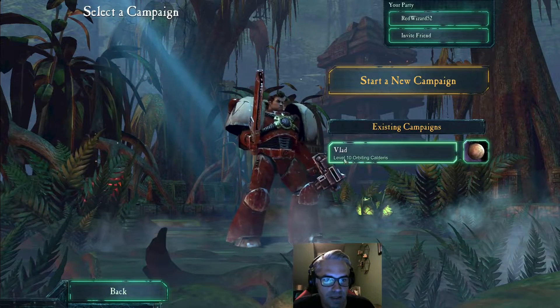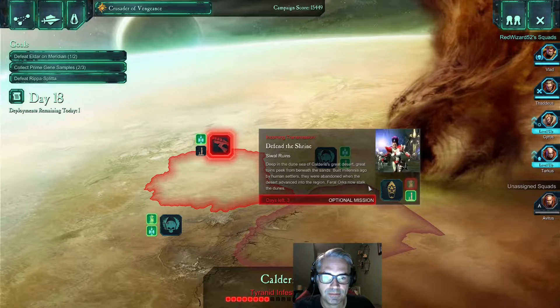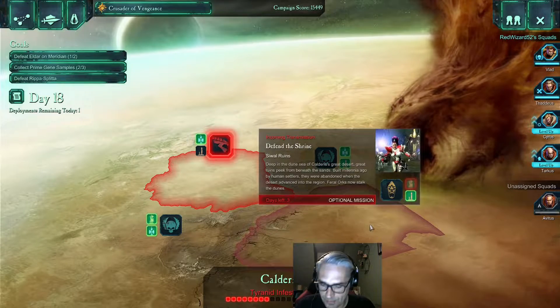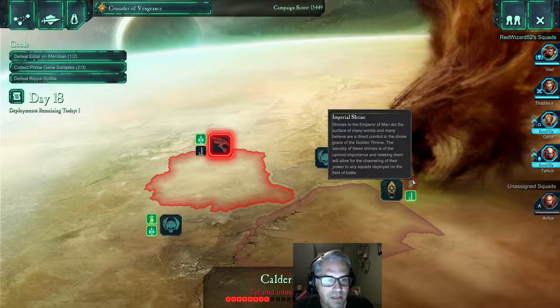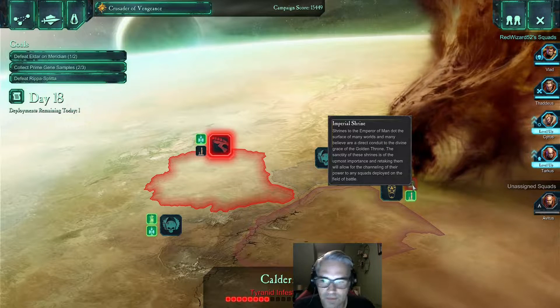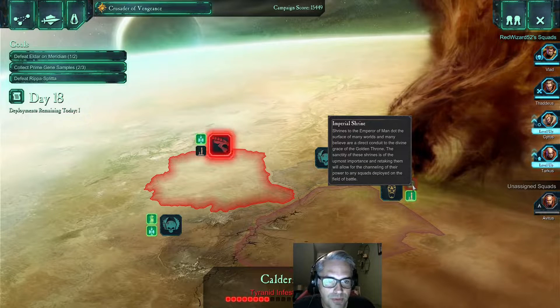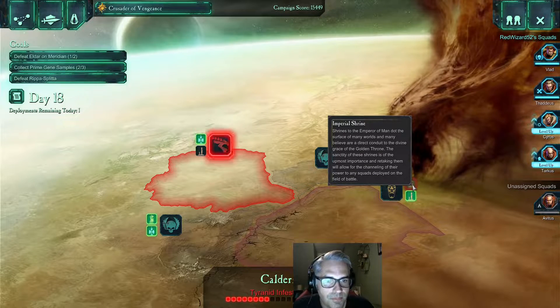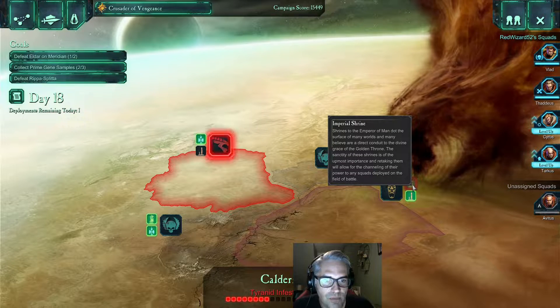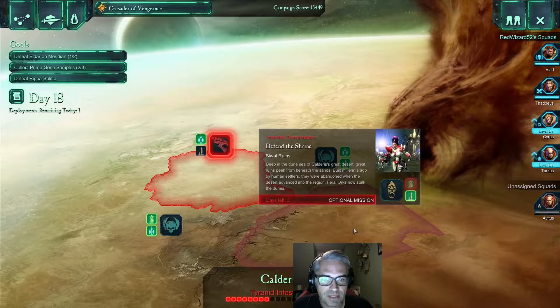We're doing the standard campaign, and I think I want to do this optional mission because it looks like the Eldar are attacking this Imperial Shrine. Shrines to the Emperor of Man dot the surface of many worlds, and many believe are a direct conduit to the divine grace of the Golden Throne. The sanctity of these shrines is of the utmost importance, and retaking them will allow for the channeling of their power to any squads deployed on the battlefield. So we're definitely going to do this.